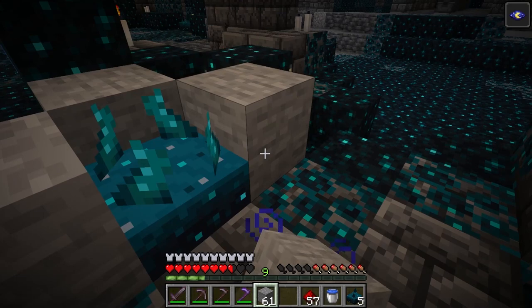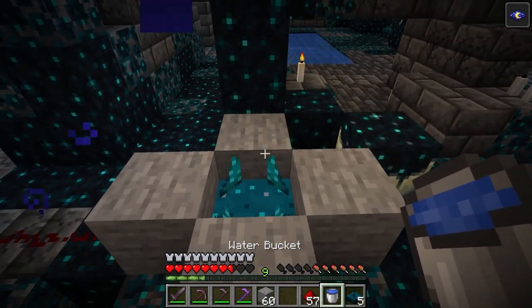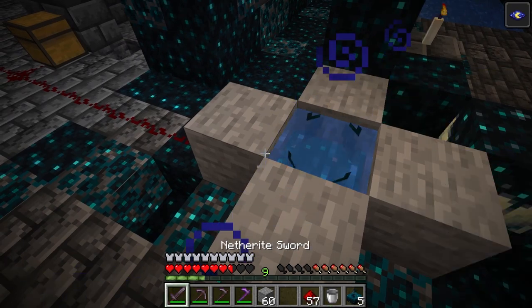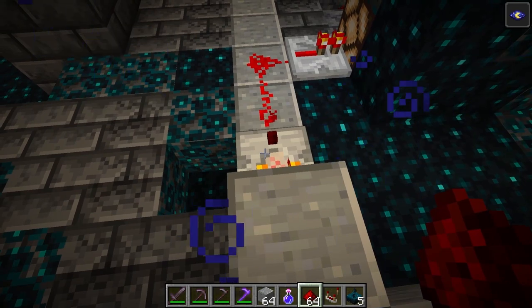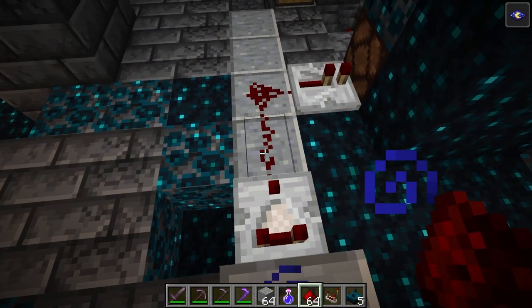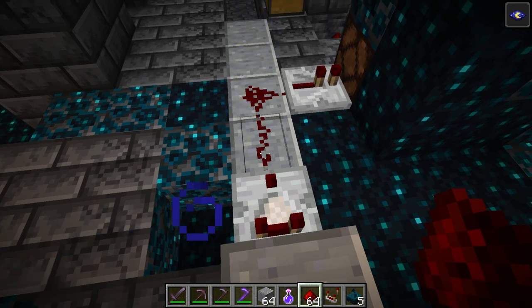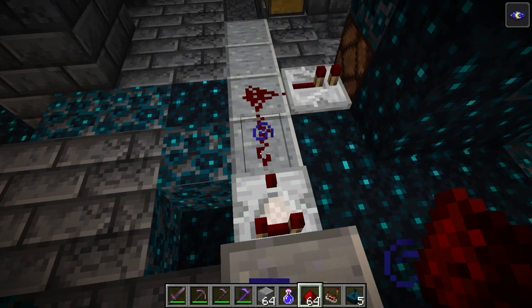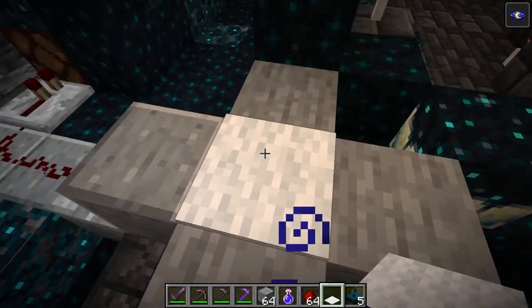The Skulk Sensor can also be waterlogged, so you can place water on top of it. The sensor will still detect vibrations and output a redstone signal; however, it won't make any sound. One thing to keep in mind when waterlogging the Skulk Sensor is that it will not power the block next to it, so you will need to use a comparator next to the block beside the sensor. If you plan on using the Skulk Sensor for a trap, it is easy to hide by waterlogging it and putting a carpet on top.